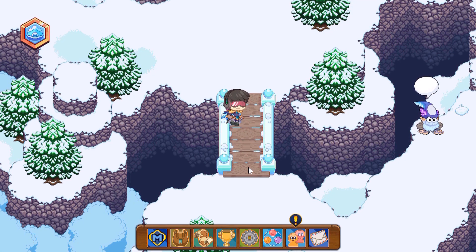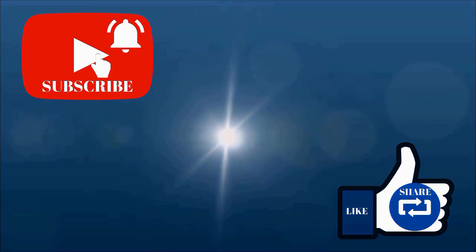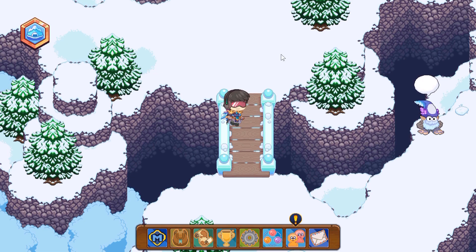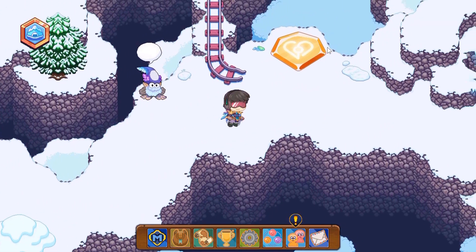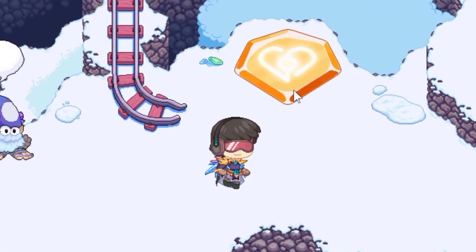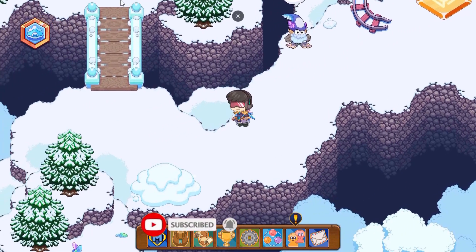Hey, how's it going everyone, this is One Doctor Genius and welcome back to another Prodigy video. Today I'm showing you guys how to change your pets in Crystal Caverns. To start off, you want to make sure you've gone to the nearest waystone next to you. Click on it and save your progress — once you answer the question your Prodigy character will heal up all the way.